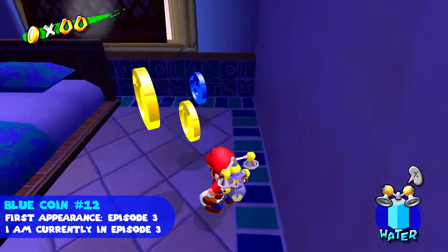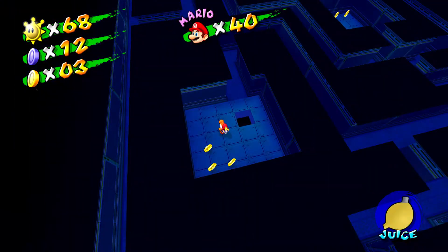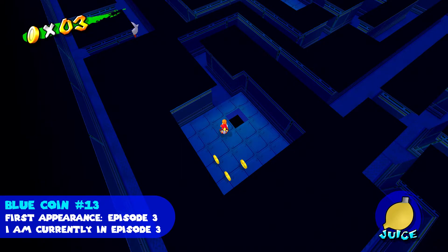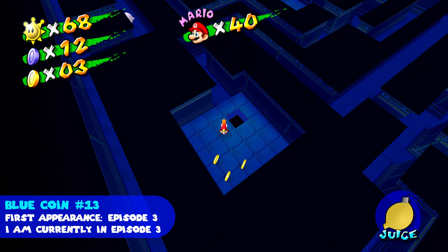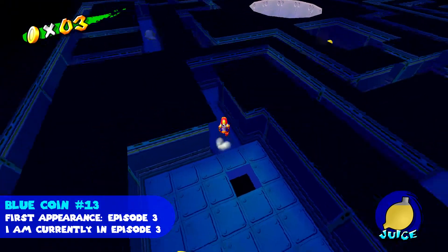The blue coin is right there. I guess I could get Yoshi again by jumping up now. For blue coin number thirteen, we need to head back into the vent. I jumped up back from that woman's room where I got blue coin eleven — not from the beginning again over there.